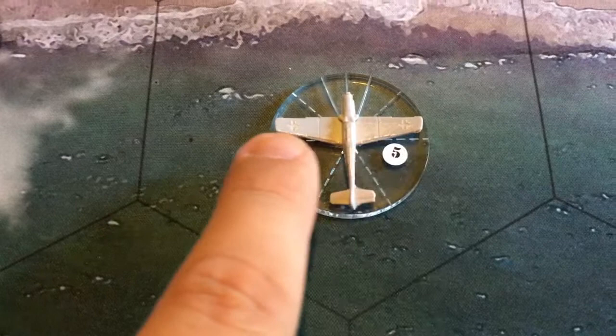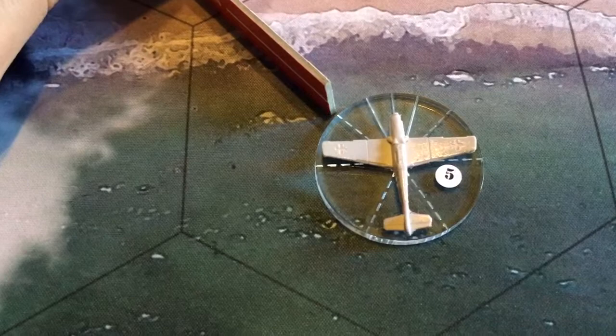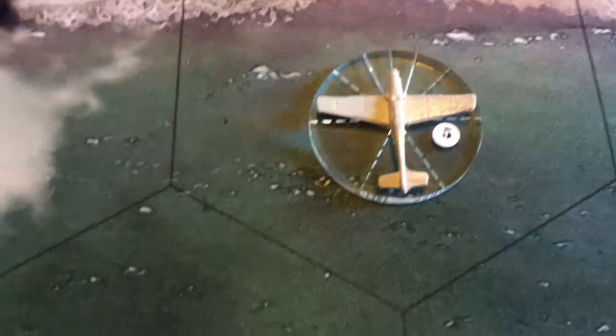This dotted line all the way across the plane indicates the front portion and back portion — you get a bonus die for shooting into the back. This dotted line here and here is your turning arc. If you want to turn, which you can do either before or after you flick, you can move your center line to that line, or to that line, or not quite that far if you prefer.